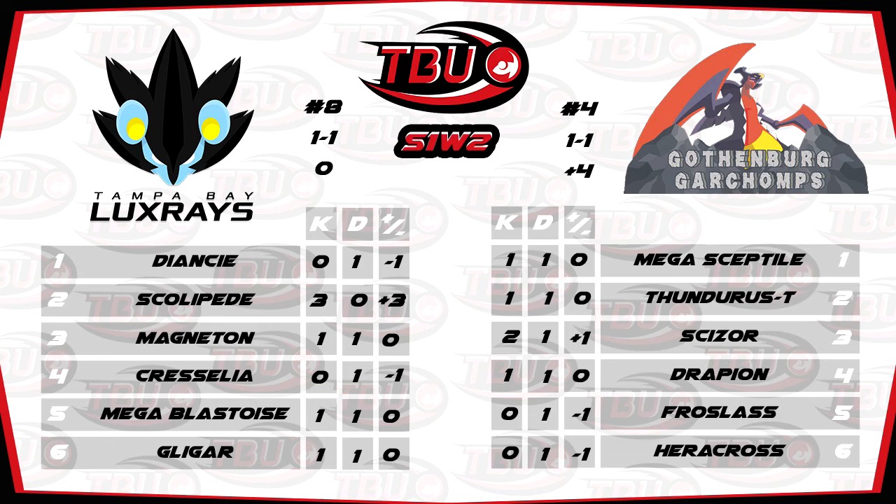Looking at Sky's team: Assault Vest Rock Tomb Heracross is pretty cool — not needing to run too much speed on there. Nice Swords Dance Drapion set. And I have to say I'm a big fan of Specs Froslass — Froslass can be quite underrated, I feel. A Specs set with the right moveset can do a lot of damage. Its moveset is fairly shallow, but I think Sky brought exactly what he needed this week.